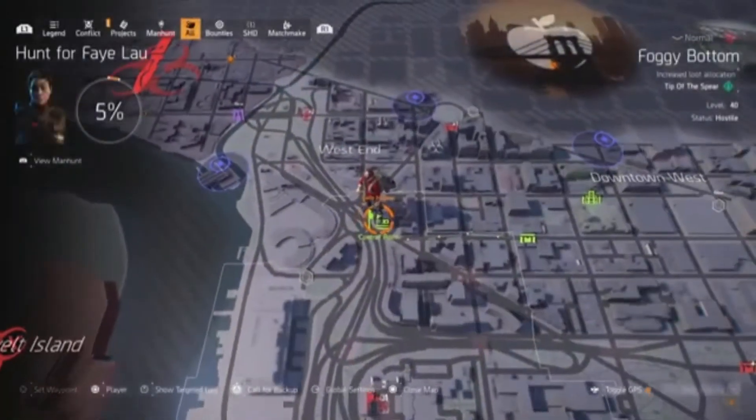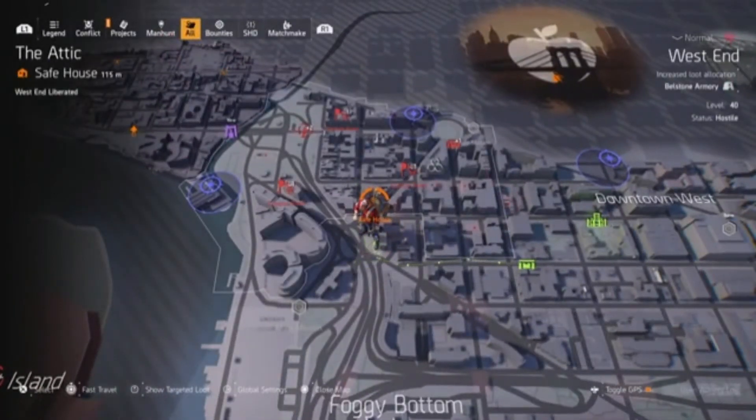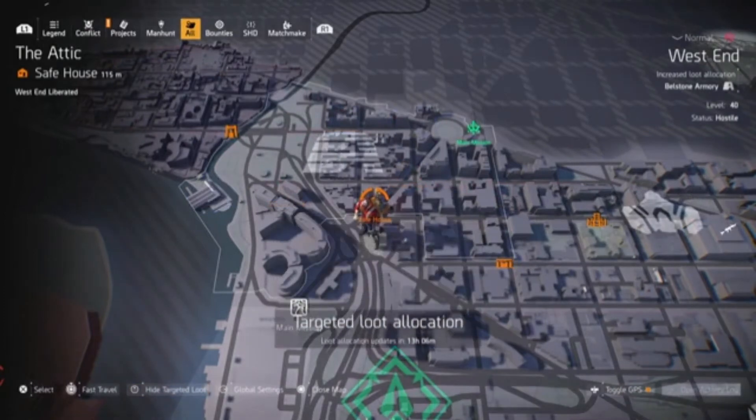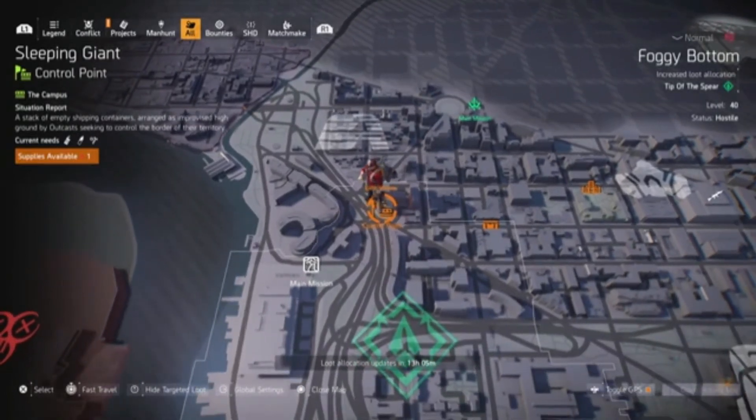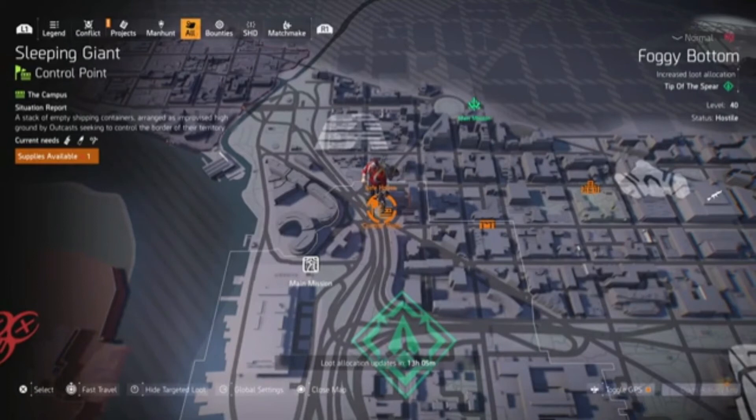The other reason again is it's close to the Attic safe house — literally come out of the Attic safe house, turn right, run straight down the street, and you immediately see the Sleeping Giant control point. So those are my top five control points to farm. I hope you find the information useful and it helps you when looking for targeted loot in these areas, especially if you want a named item from a particular gear set, a named weapon, or even an exotic. Thanks for watching, and I'll catch you in the vendor reset next week.